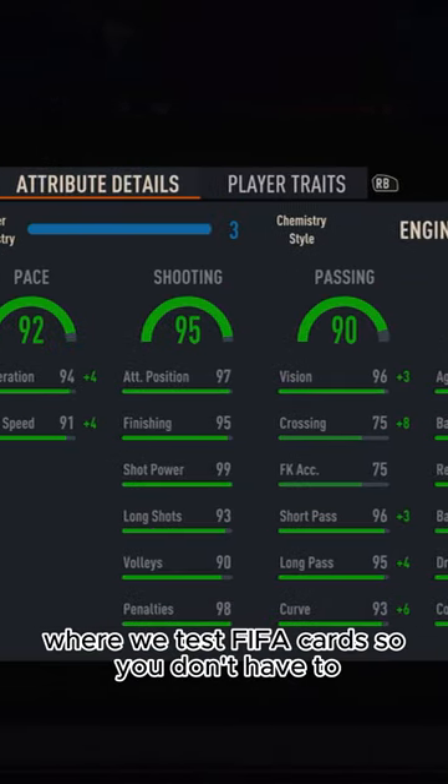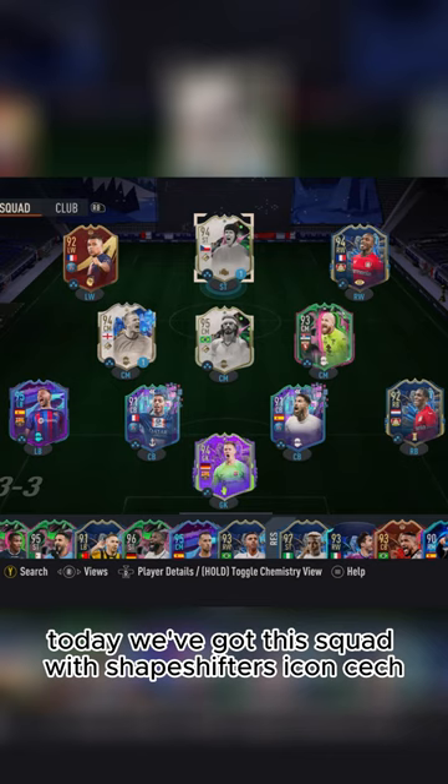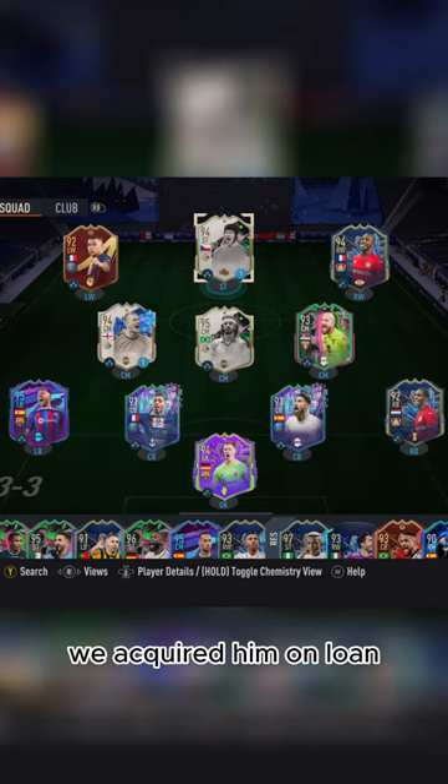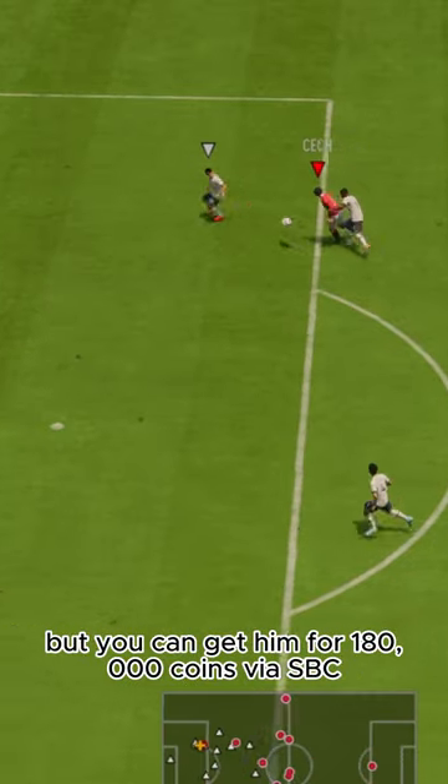Welcome to Baller or Bust, where we test FIFA cards so you don't have to. Today we've got this squad with Shapeshifter's Icon Sec. We acquired him on loan, but you can get him for 180,000 coins via SBC.